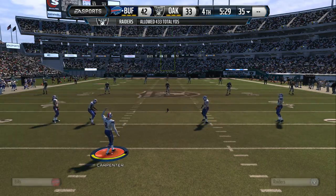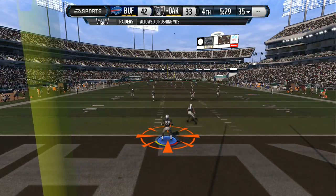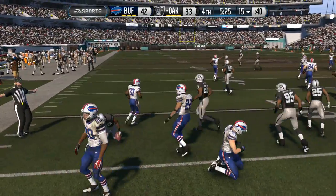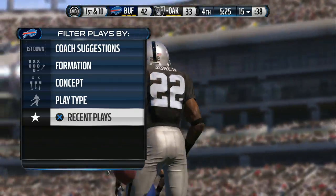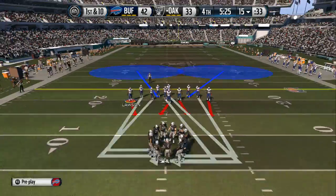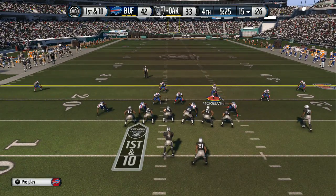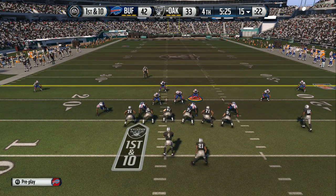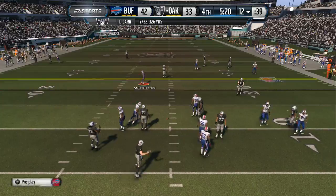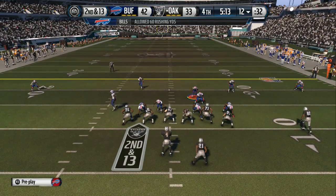Bills ready to boot this one down the field. Jones tests the coverage and fails to get out to the 20 — smacked down at the 15 yard line. First down coming up. Jones Drew on the screen — going to be a tackle for a loss. Good job by the defense stopping the first-down play, and now they have a good situation.